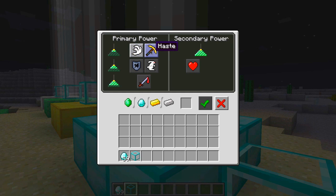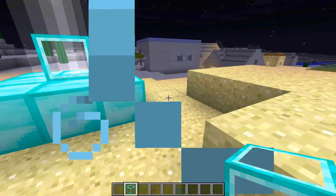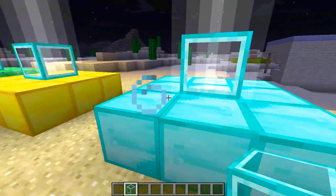In tier one we have a choice of speed or haste. What we do if we want to choose one is click on it, which moves it over to the secondary power option. Then we load in a diamond for example, click done, and when you check your inventory you'll see that the speed buff has been added to your character.